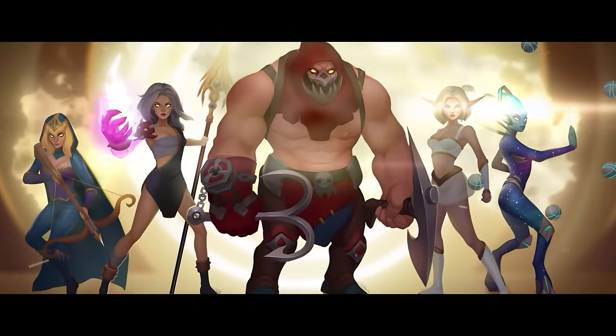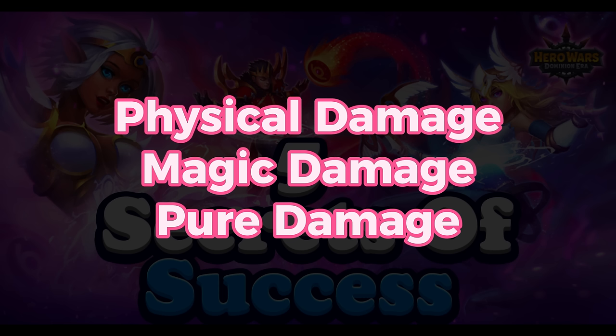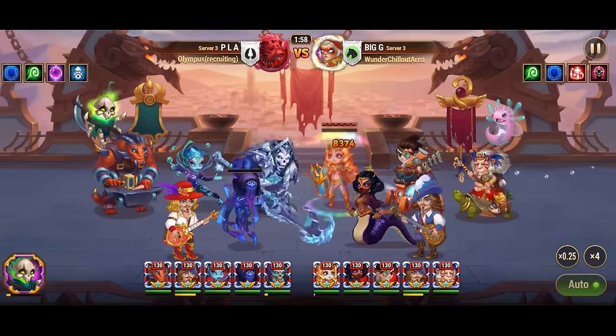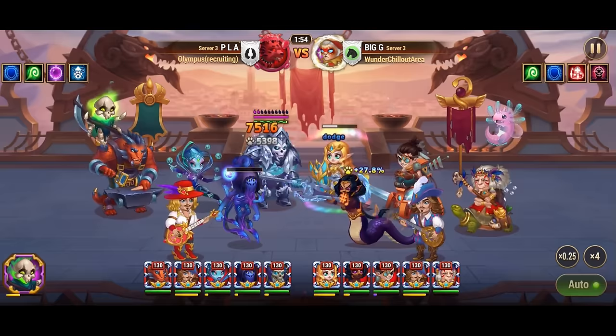The first secret to success in Hero Wars lies in mastering the fundamental mechanics that govern combat. Understanding the three primary types of damage — physical, magic, and pure — is essential for devising effective strategies on the battlefield.